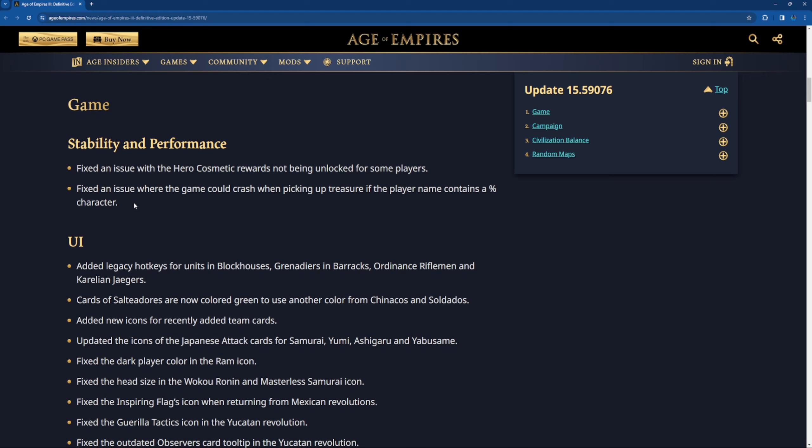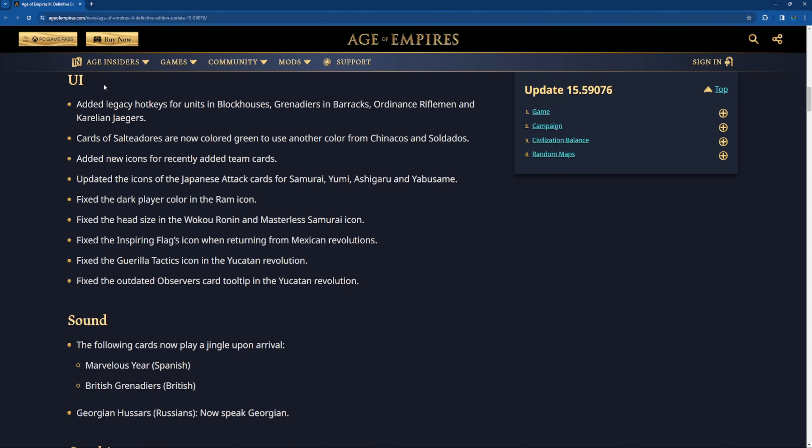Fixed an issue where the game could crash when picking up treasure if the player name consists of... wait, really? Was that the case? I've never noticed that. All right.